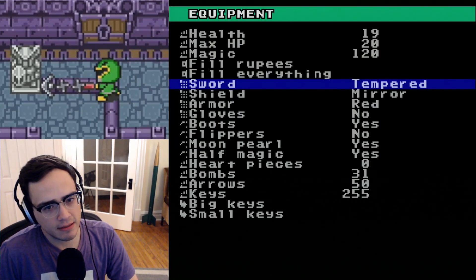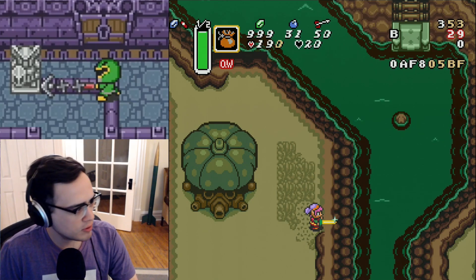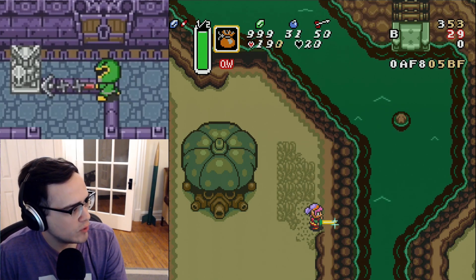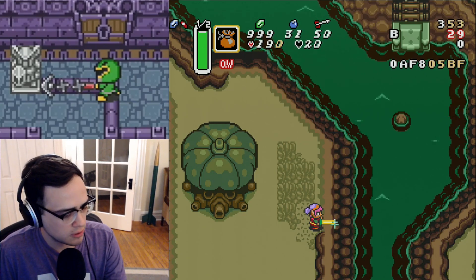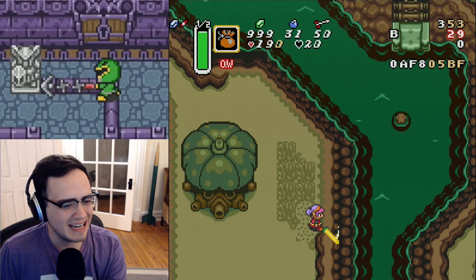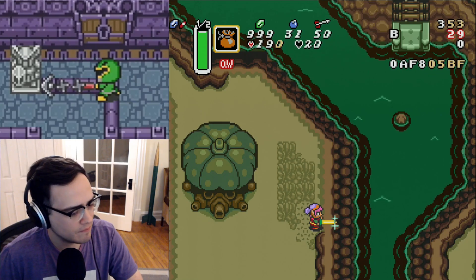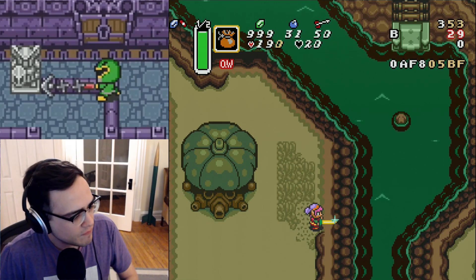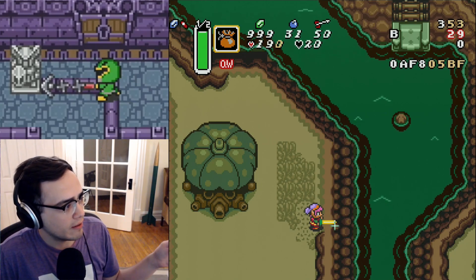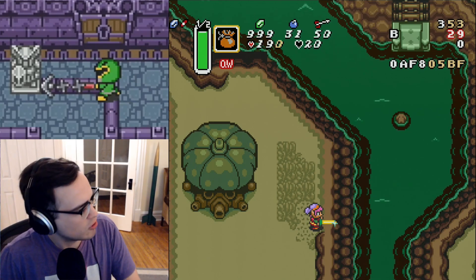The point is: the way they animated this is that the sparkles actually always go the length of the longest swords in the game — tempered and golden — even when you use the smaller swords like the fighter and master swords. The sparkles actually go the same distance, and they're always going to end at the same distance in front of Link. They don't vary this animation based on the length of the sword you have. So regardless of what sword you have, you can still use that same sparkle effect as it runs up the sword, and it'll work the same, because the animation is not different between swords.